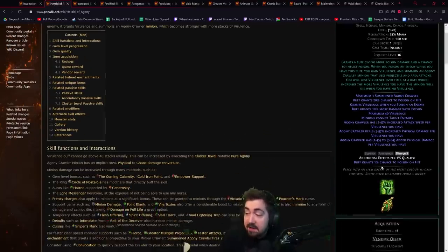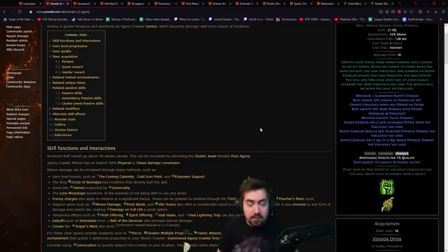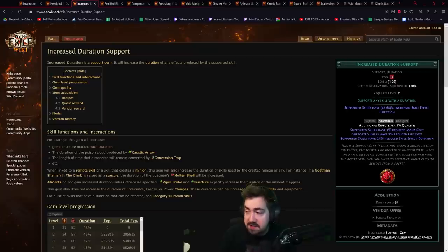Divergent Herald of Agony is very popular because it gives you an additional 20% chance to Poison. These get a lot stronger with Enhance if your mana can handle it. Divergent Increased Duration gives more reduced mana cost, which is really useful for trying to get your mana cost to hit zero and making everything free.